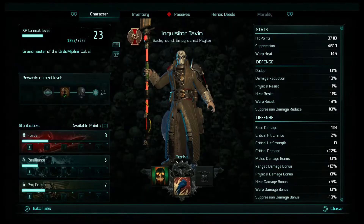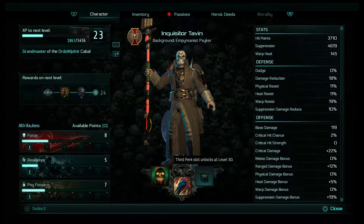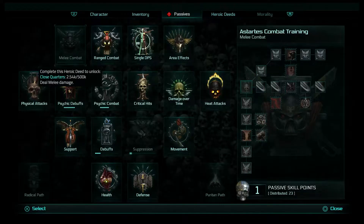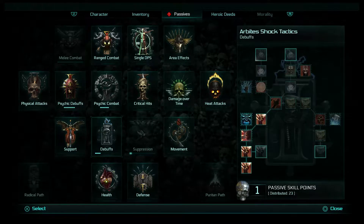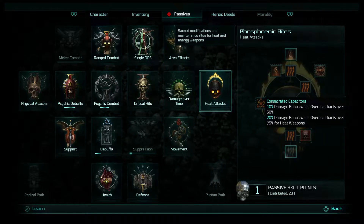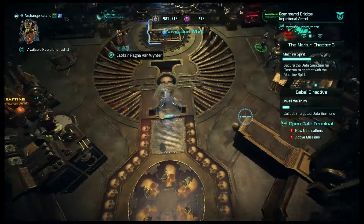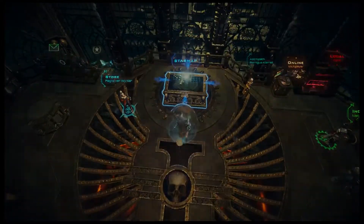We don't get another perk slot until level 30. We don't really need to go into that right now. We'll go into heat reduction and back to the fights.